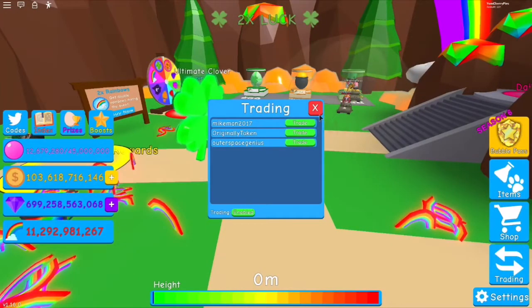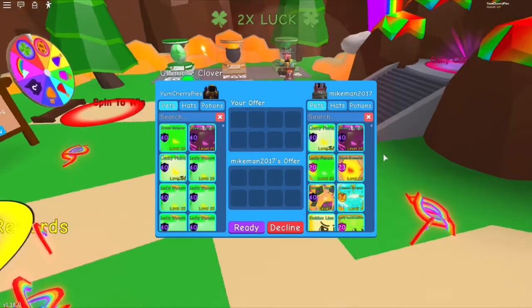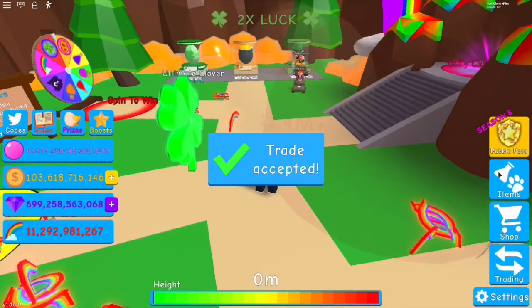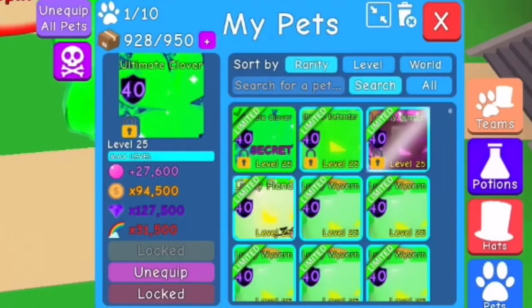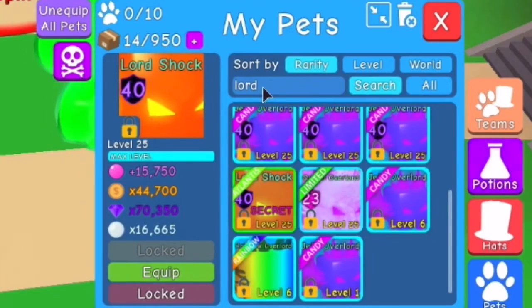My brother is actually trading me an Enchant Potion — I'm going to pay him afterwards. But right now, I'm going to get a Max Enchant Potion from him. And we're going to Max Enchant it and then see the stats. Oh my god, it's so overpowered — way more powerful than Lord. It's like a couple 10,000 more. That's absolutely crazy.